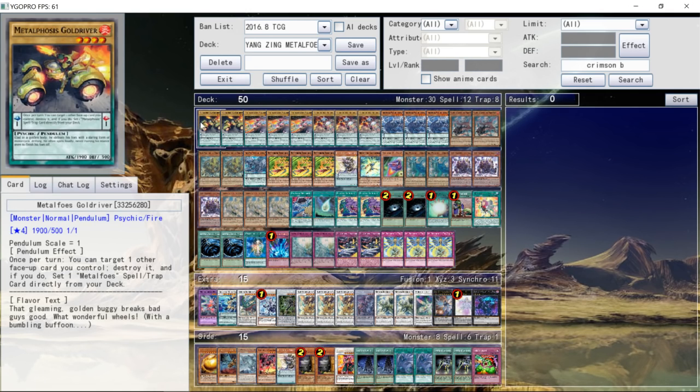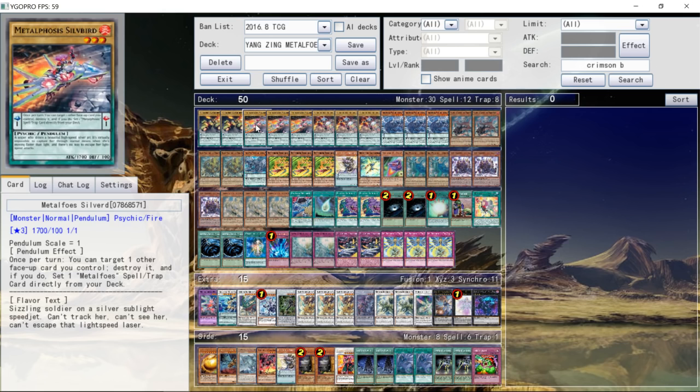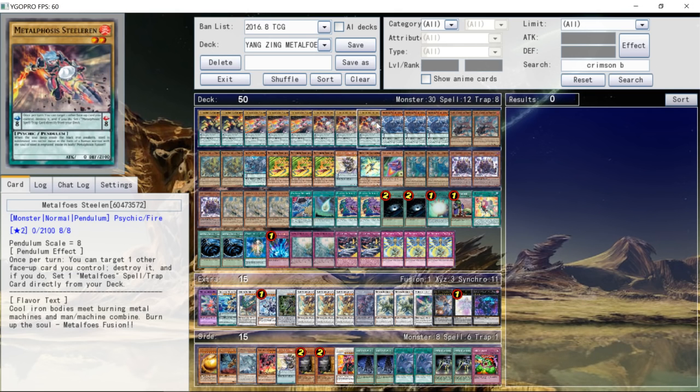For the Metal Foes, he played 2 Gold Driver, 2 of the Silver Dude, 2 of the Level 3 Dude, and 3 of the Stealing. That's it for the Metal Foes.